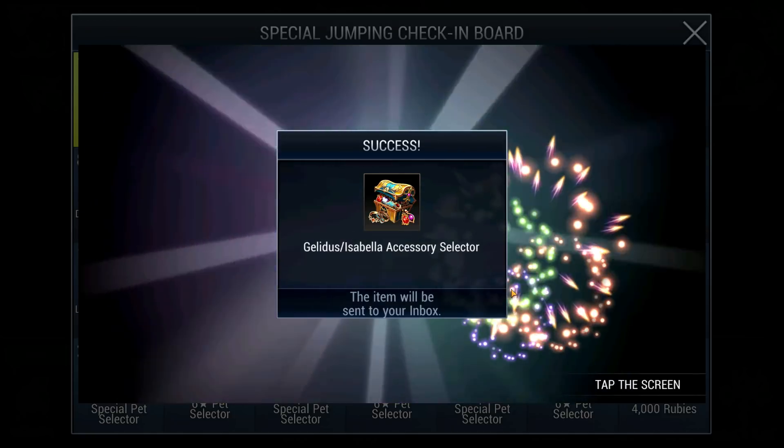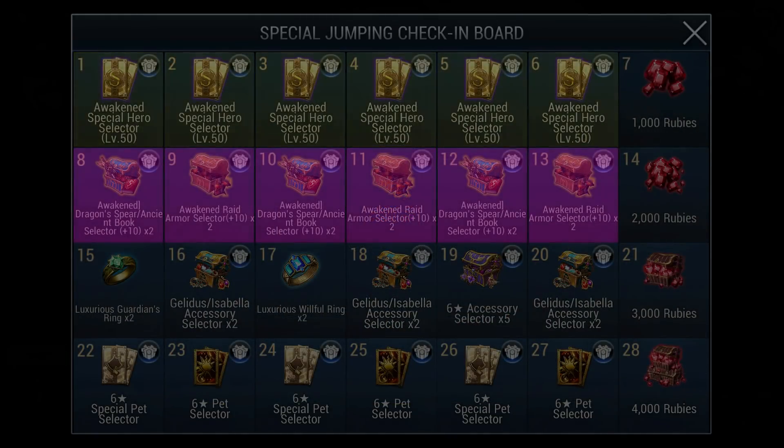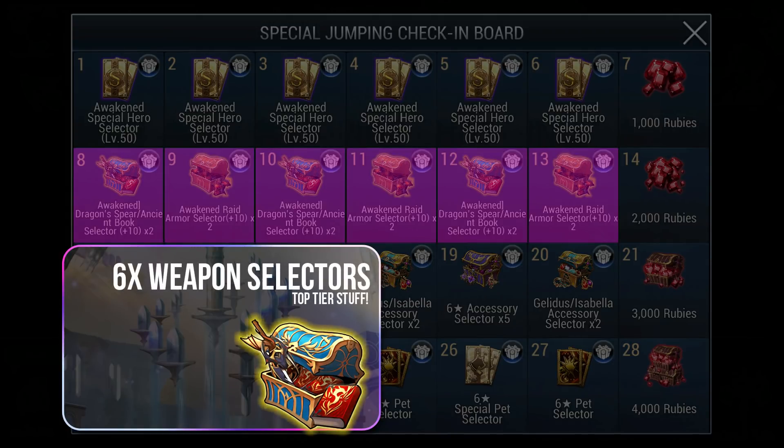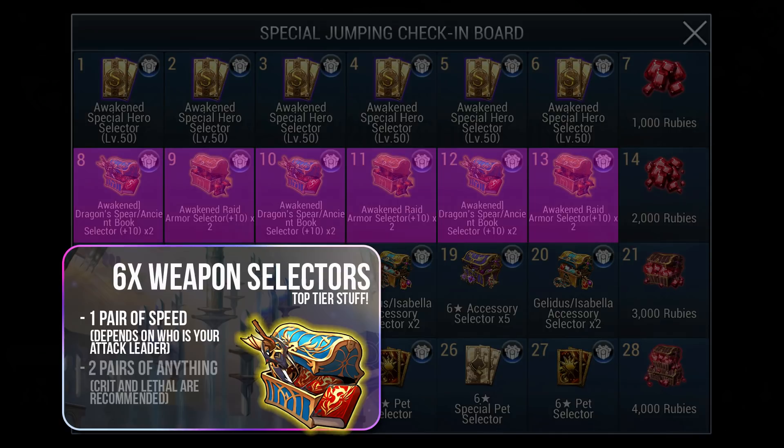Next we move on to the PvP item selectors. It's scary how PvE is completely forgotten here, but nonetheless it is what it is. For your Dragon item selectors, these are top-tier weapons, so if you still lack 2 maxed out speed items, don't hesitate to grab a pair here and gear up the hero with the higher speed on your team. Only 1 hero on the team needs max speed, so for the other 4 selectors, you can vary things up by going for crit and lethal weapons.